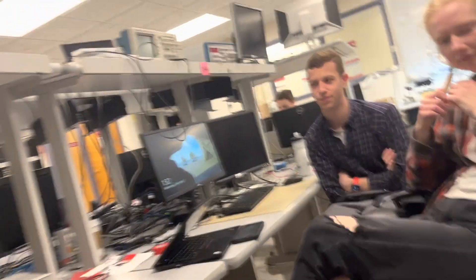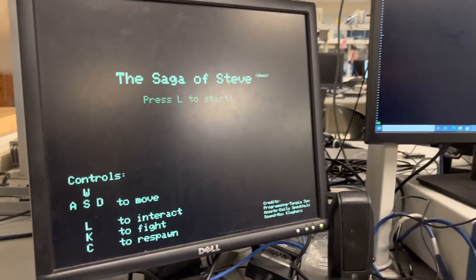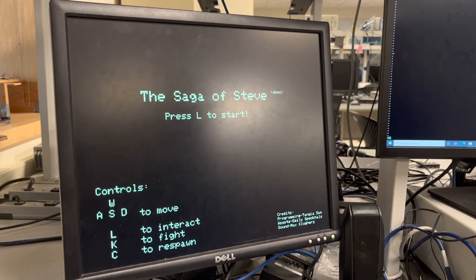Okay, sounds good. So I'll play a little and then I can ask you about how it works. Absolutely. W, A, S, D to move. L to interact, K to fight, C to respawn. Press L to start.